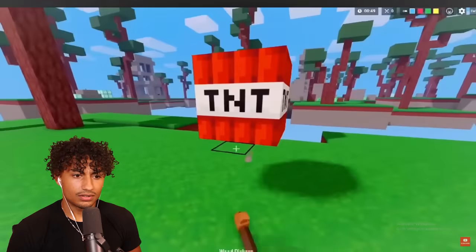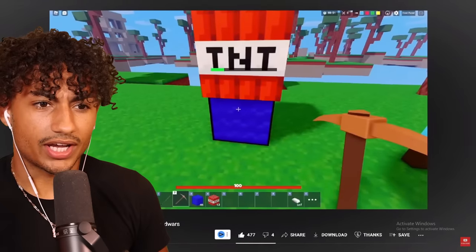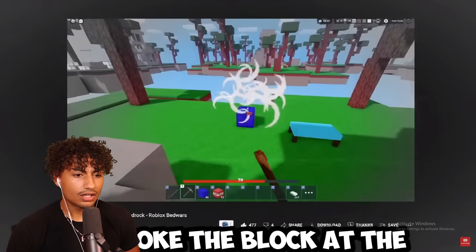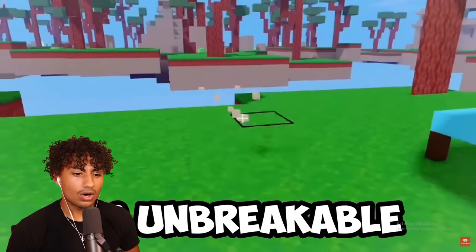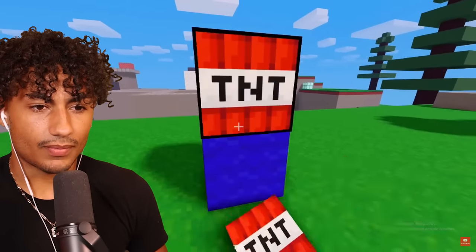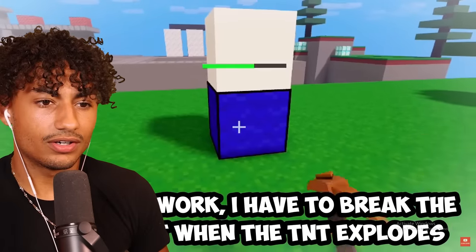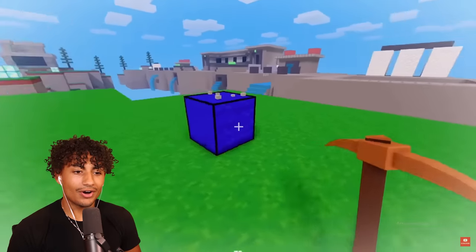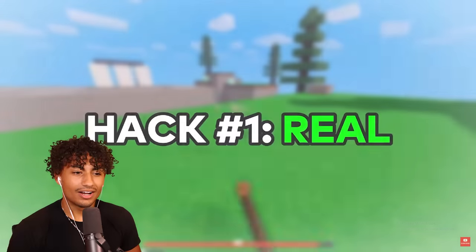So he starts by placing a wall block, then puts TNT above it, and now he's breaking the block. Basically, he broke the wall when the TNT exploded, and it looks like the block is unbreakable. Now we're gonna test this hack. Place a wall, place a TNT — I think it's real. And then you break it? Yo! The wall is literally unbreakable, which means this hack is real.